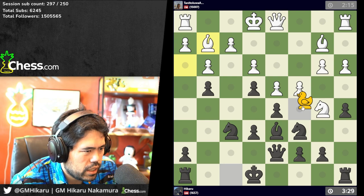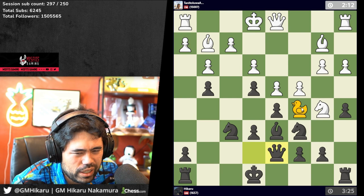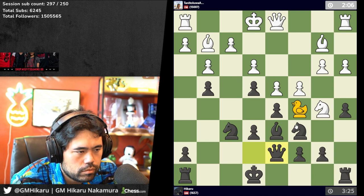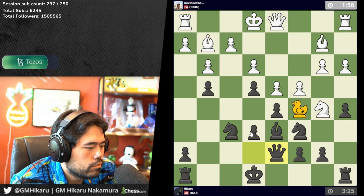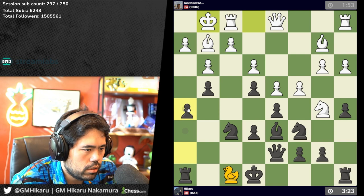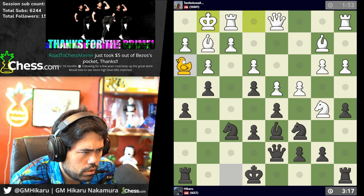I'll just go here and stop him from playing c5 — this is very dank. I just want to stop him from playing c5, and he takes his knight in between to stop me from recapturing with the pawn; I think it's okay. He castles — I'll go h5 and duck on h3.